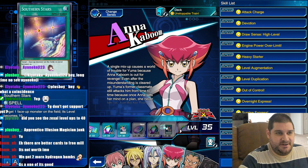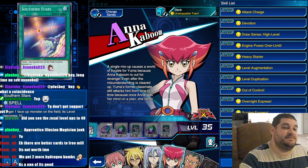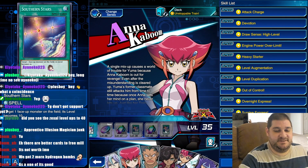Anna gets two more copies of Southern Stars, which targets a face-up monster on the field and its level becomes 10. Is this card good? It would be good in a 40-card deck — in a 20-card deck it's not necessary. So this is a waste.